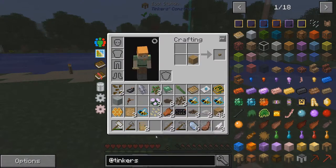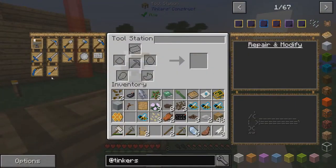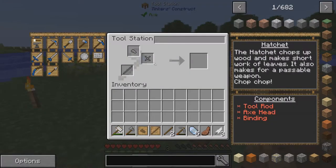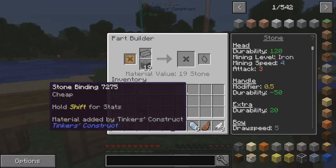That's right. Okay, just take this and a blank pattern — stencil table — and I'm going to do this all. Okay, I think I have every part. So you guys may be wondering what are we making — we are making a hatchet. Axe head pattern, a regular tool rod, and a binding pattern. Yes, is that a binding? Yay, I did. And then we go in here — we're going to make this out of cobblestone. Cobblestone here — there we go, we got our stone binding. Cobblestone there, got our stone axe head. Tool rod there — and that is a stone tool rod.